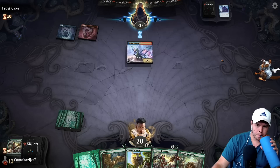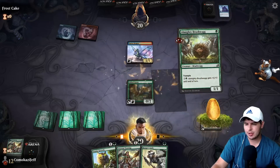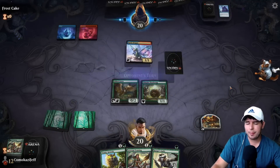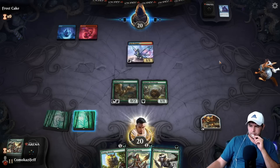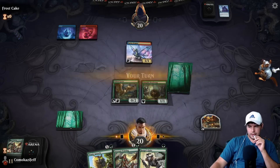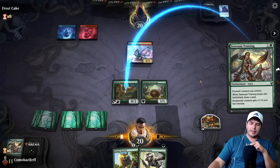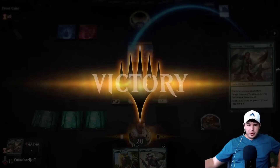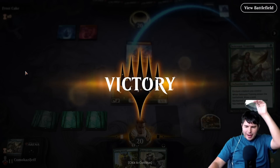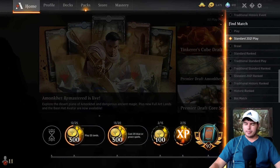Pona is timing out, which is rather annoying. Ranger's Guile helps us out quite a bit here. I'm going to play it out until they are officially timed out. We won! I always try to get the victory even when people time out — there are some people that will jump in, play a little bit, and then time you out just to get their daily wins. I won't let them have it. Not in my house!